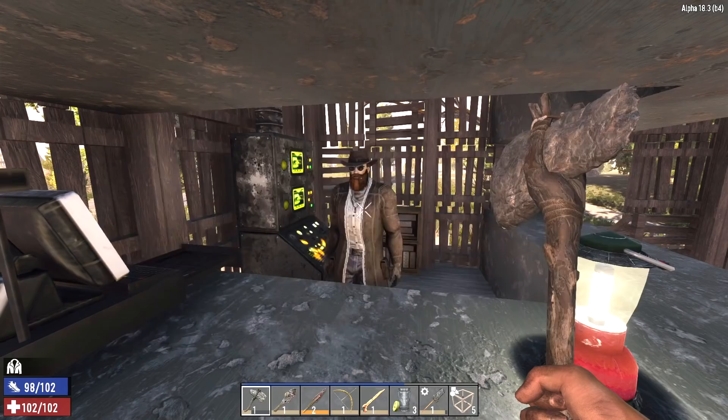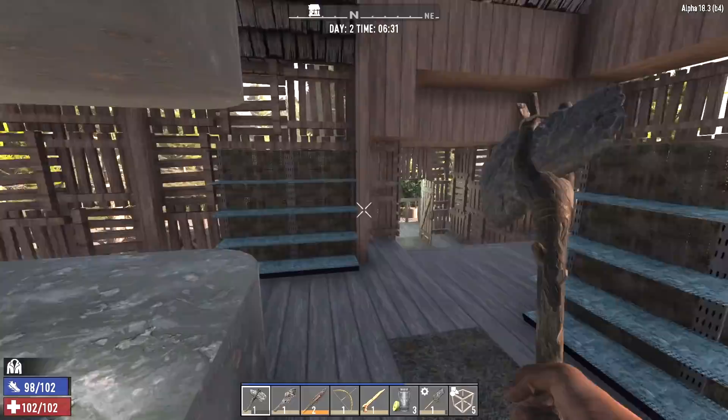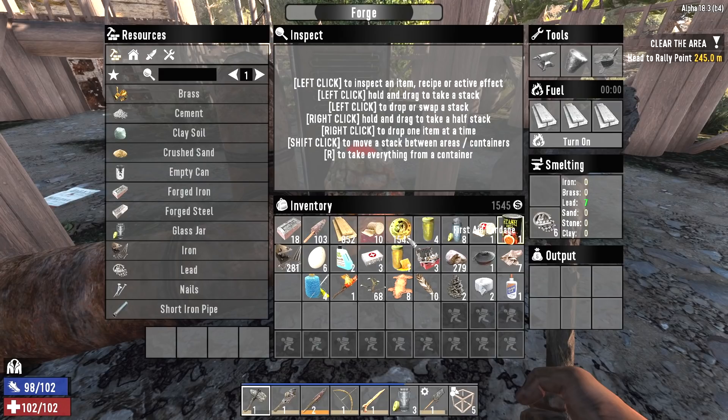Nothing in the secret stash. Let's check his jobs too while we're here. We've got a quest to clear zombies that's really close — let's do that. Now we can get XP from killing a bunch of zombies, loot a POI, and complete a challenge all at the same time.